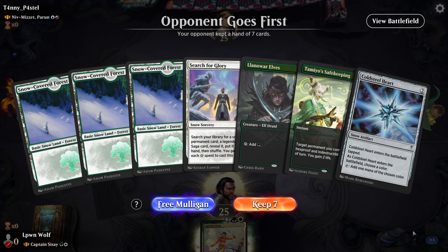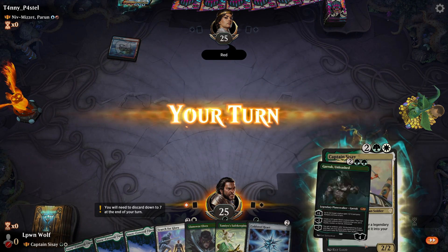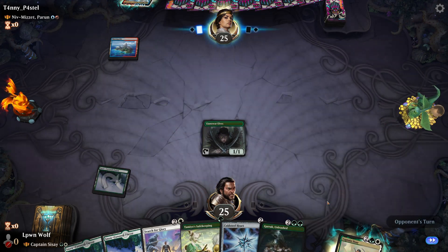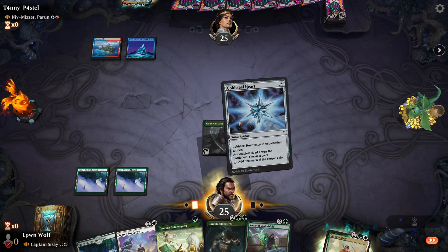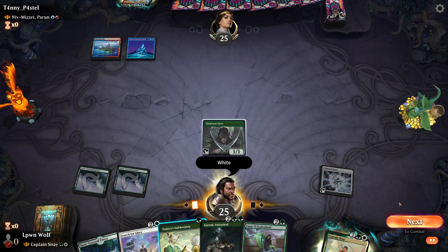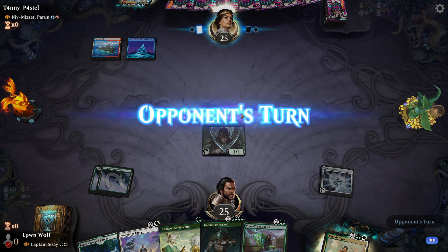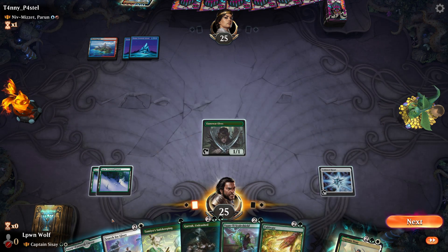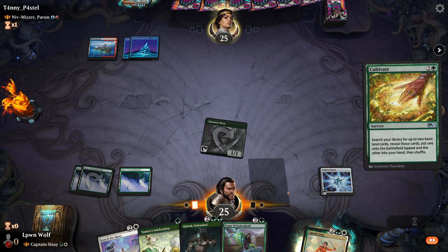Here we have one of the most painful matchups: Niv-Mizzet Parun. If they resolve this we pretty much die — our creatures don't have much toughness. Mana Royals gets killed by one ping, Captain Sisay gets killed by two, so if they get to six mana we are in a lot of trouble. Let's try to resolve the Coldsteel Heart next turn — we could also go for Garruk, and for the sake of leaving mana up I'm not going to attack. One damage isn't going to be that important here.